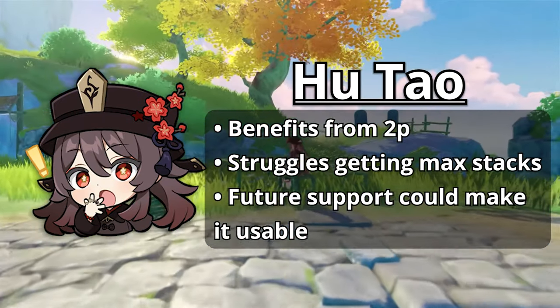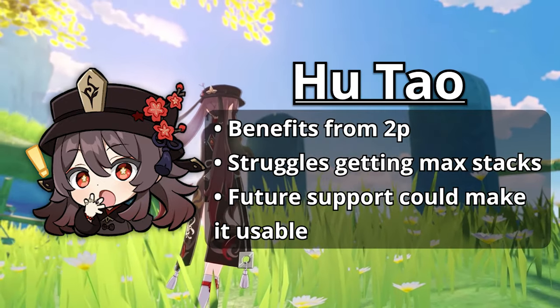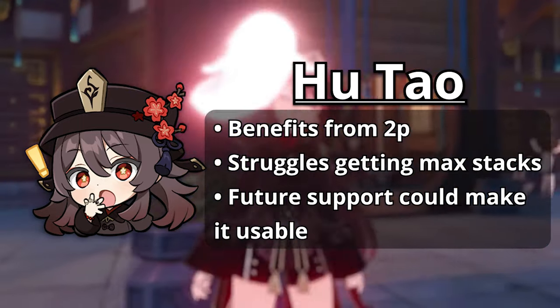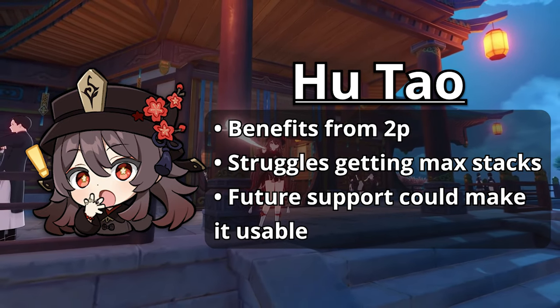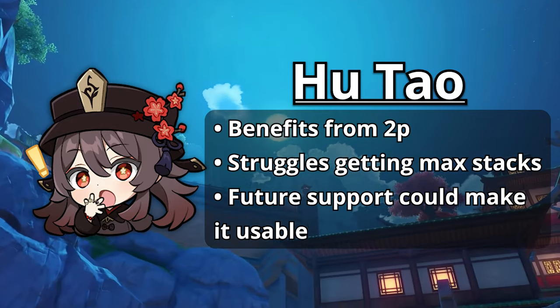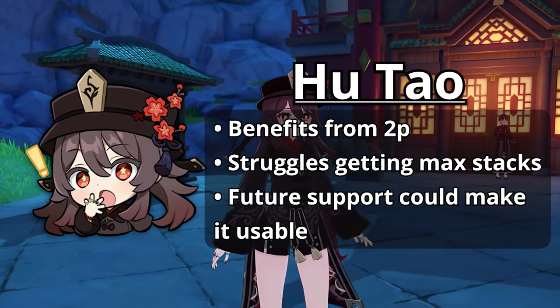Hu Tao can obtain a stack from the 4-piece effect through casting her elemental skill and another from her elemental burst, which usually isn't used every rotation. Even with these instances of HP change, she has no way to reliably reach max stacks on her own. A pseudo Burgeon comp with something like Dehya could work, but it's not always the most optimal choice. She will have to wait until there is a support unit or a decent weapon choice that allows her to take full advantage of this set.